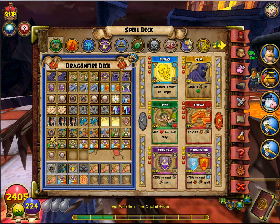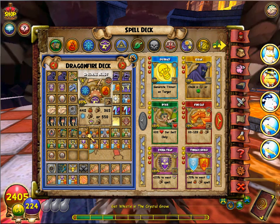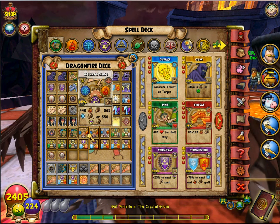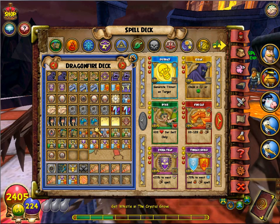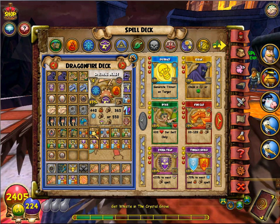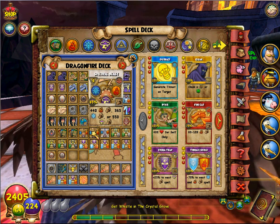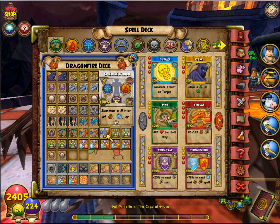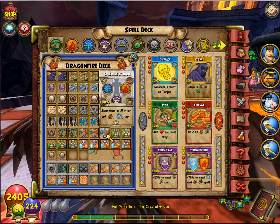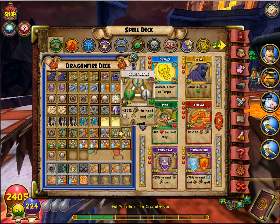Reshuffle — you need two of these, basically one as your main and an extra in case you discard one. You won't use Reshuffle as much as the rest of the cards. Spectral Blast — I'd take two; one would help but two is good in case you have four pips and no attack to use. Remember there's a chance of getting Fire, Ice, or Storm from it, so if you're Storm and it rolls Storm that's going to deal less damage. Keep the chance mechanic in mind.